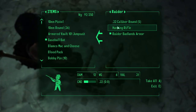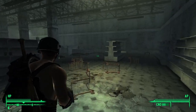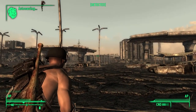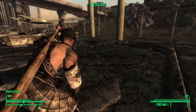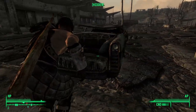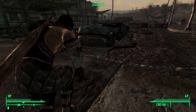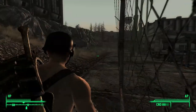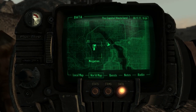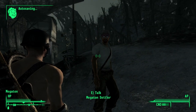Look at all these freaking raiders — hunting rifle. We should probably go into sneak since there's a freaking death claw out here. Okay good, he's going the opposite direction. He's literally moonwalking. Alright, let's go — we should be in the clear. Can I fast travel? Megaton — yes, fast travel to Megaton.